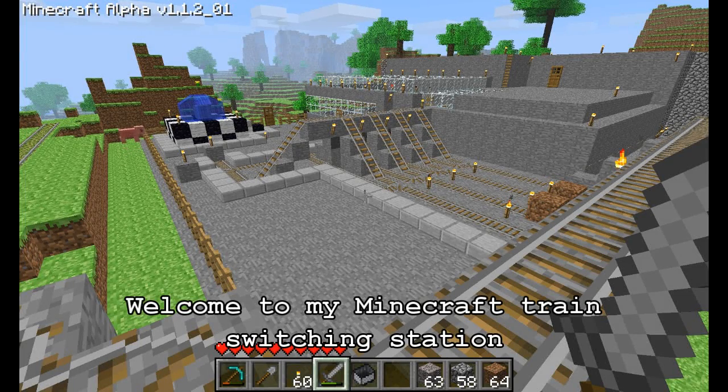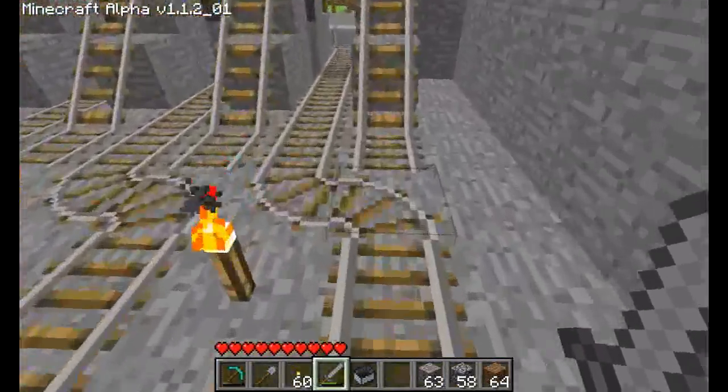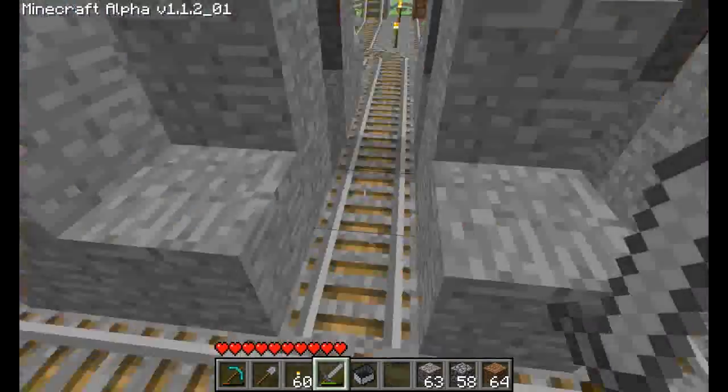Welcome to my Minecraft train switching station. I wanted a train station that allowed me to have my cart sit there and wait for me to get in, then launch it, and that could switch me out to multiple tracks. What you're seeing here is my incoming tracks all go to that one track.